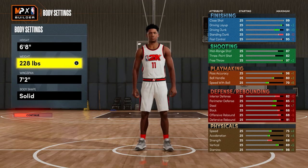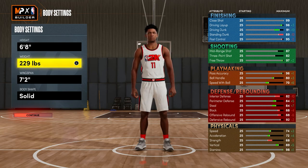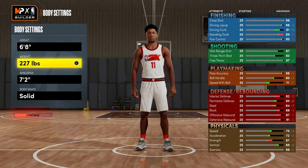For the weight you want to drop it down to 227. The reason for this is because the highest weight you can go and still get Clamps gold is 228. If you go to 229 the perimeter defense drops to 84 and you need an 85 for Clamps. I went 227 instead of 228 because you get plus one to your speed with ball.